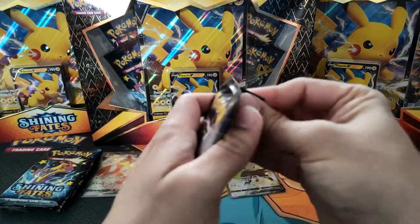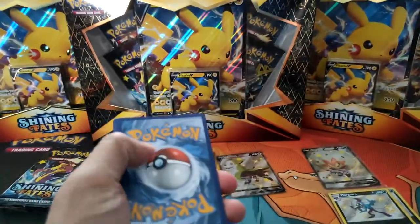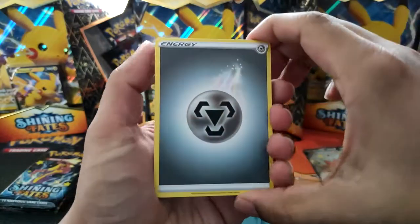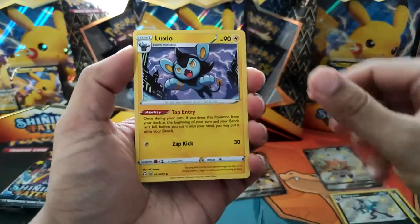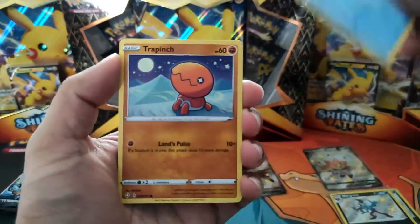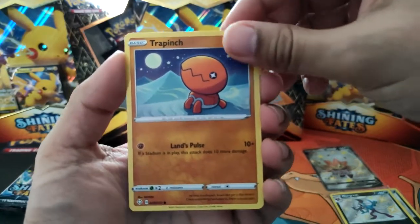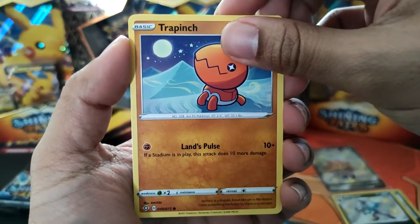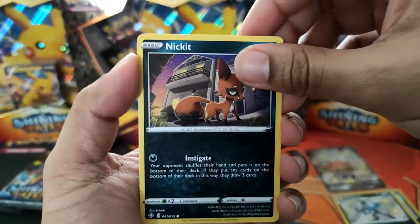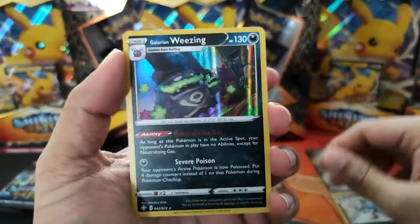And now for Cramorant. We're going with the Corviknight pack. Black and Gold Eternatus, man — lovely card. Got Metal Energy, Gym Trainer, Luxio, Floatzel, Cacnea, Gossifleur, a Snom, a regular Trapinch, and a Nickit. A Team Yell Tower. And Galarian Weezing Holo! The lines on this one actually look alright with the Weezing.